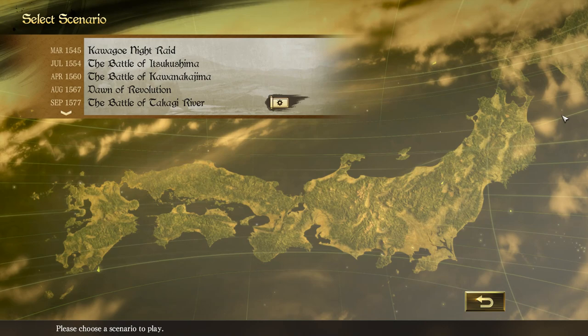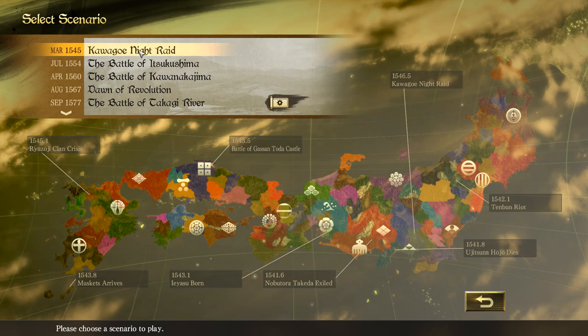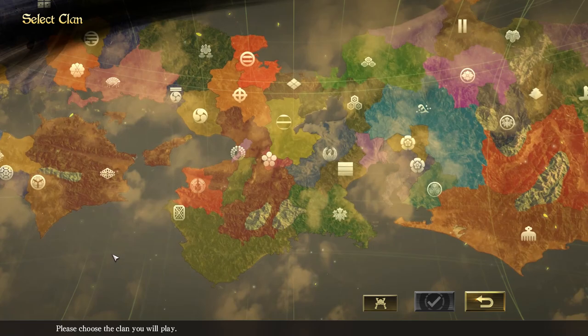Nobunaga's Ambition Taishi is a grand strategy game set in Sengoku period Japan. We can choose from multiple scenarios — let's get the earliest one because it's the most fragmented. We can choose by the leader or choose from the map. Let's choose from the map.